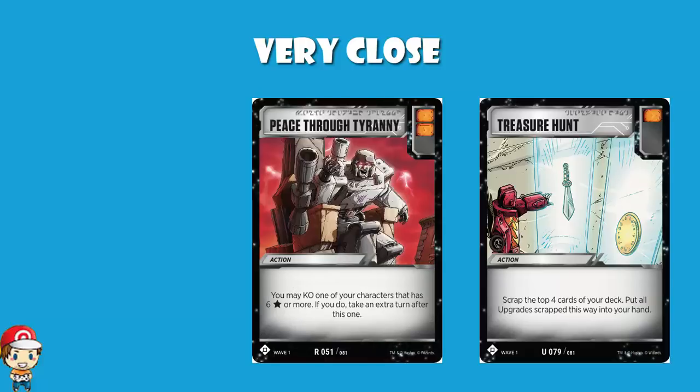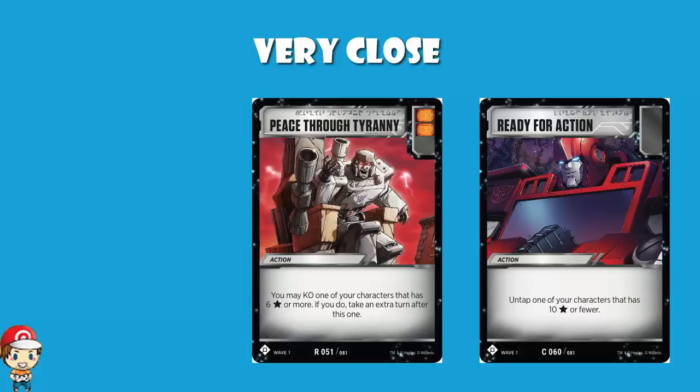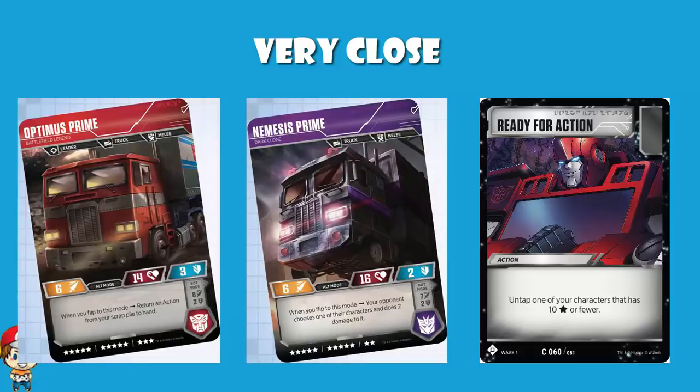Peace Through Tyranny came pretty close — it's got double orange icon, which is awesome. It lets you KO a character that has 6 stars or more, but you would only do that if they were about to be KO'd anyway, and then take an extra turn. Double orange icons and it can swing a game — that one came very close. Ready for Action is a very nice card that allows you to untap a character with 10 stars or fewer. However, there's no icon on it, and it doesn't work for some of the best characters like Nemesis Prime or the rare Optimus Prime, who are a little too expensive. So I didn't feel like it could go on the list.